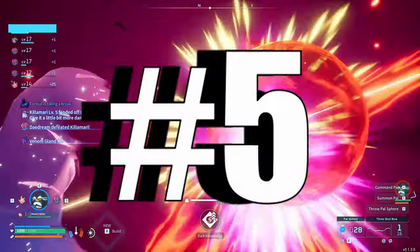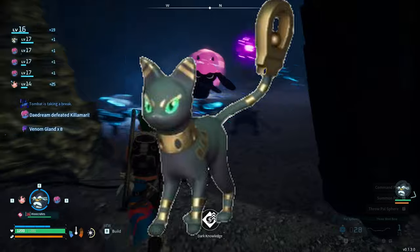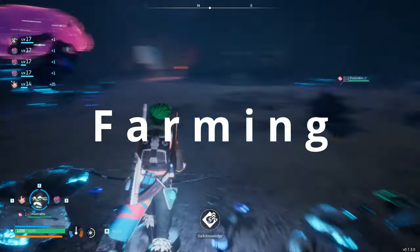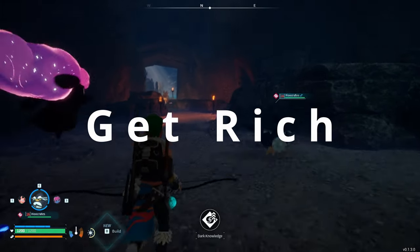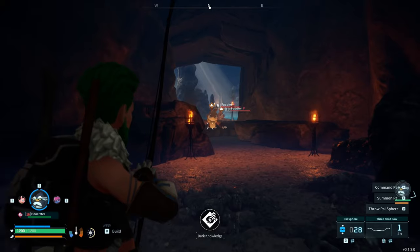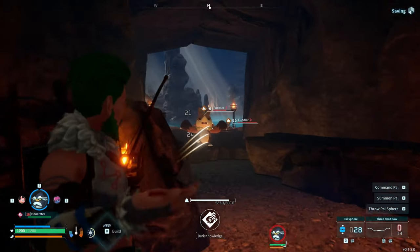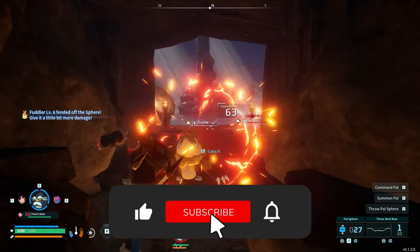Number five: Mal. This Egyptian-themed pal is great for one thing and one thing only — you put it in a ranch and it will gather gold for you, bags of gold coins. Get five or six of these inside your ranch and just have them go to town getting gold. You'll never run out of gold, you'll have plenty to spend at the merchants, and you'll be able to buy those special pals and special items.